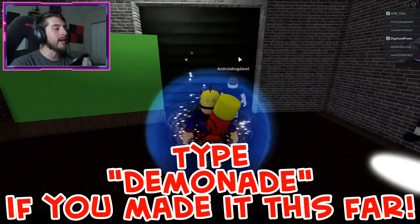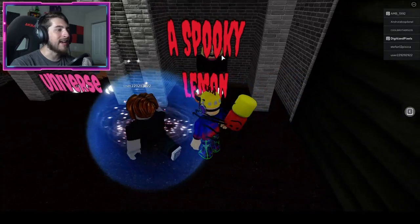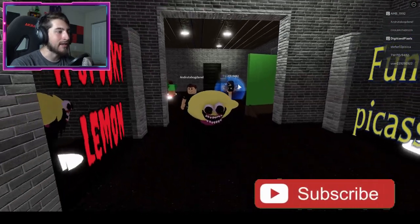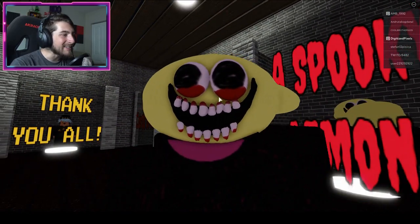To check out the badge morph, go over here — the door might be closed, just click E or tap it. A Spooky Lemon right here — oh, that's disgusting. There we go, oh look at that thing, oh my god, look at the teeth!